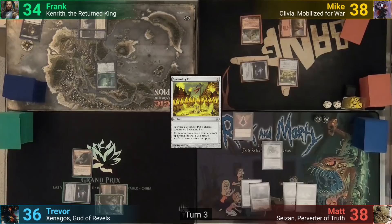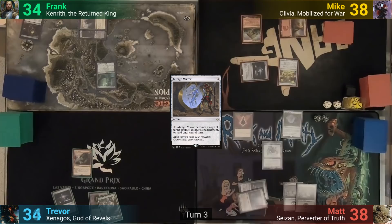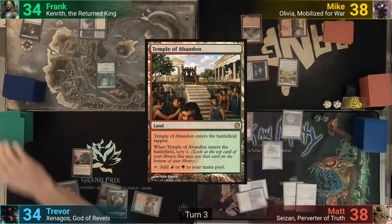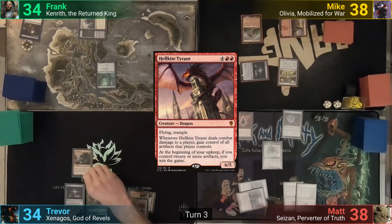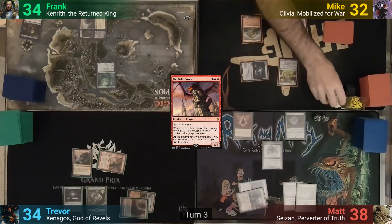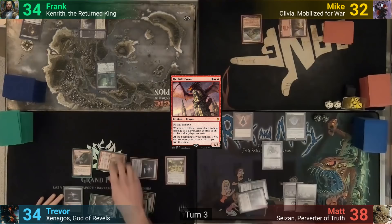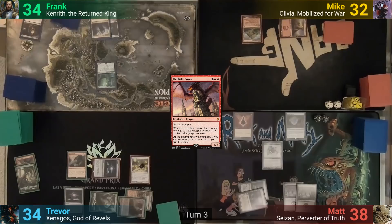Matt draws, loses two, and plays a Ghost Quarter for his land drop. He casts Mirage Mirror and passes. Trevor draws his extra cards, loses two to Sizen, plays a Temple of Abandon tapped and scrys one. He then activates Sneak Attack to put out a Hellkite Tyrant. Moving to combat, Mike and Matt argue over who Trevor should attack, but Trevor decides to hit Mike. The Hellkite Tyrant connects, stealing the Spawning Pit and Sol Ring. Trevor then sacrifices the Tyrant to the Spawning Pit in his post-combat main phase, putting a counter on it, then discards a Forest.